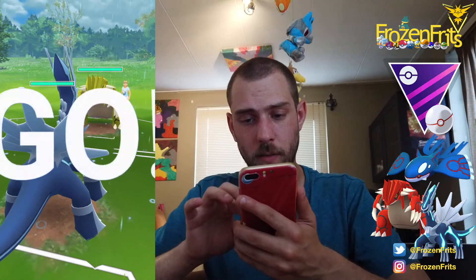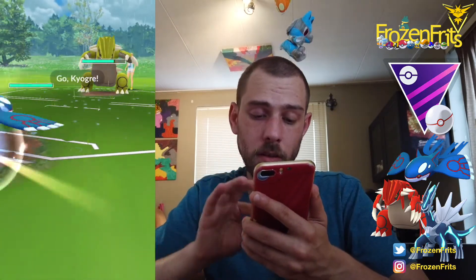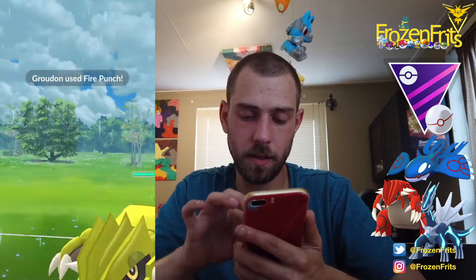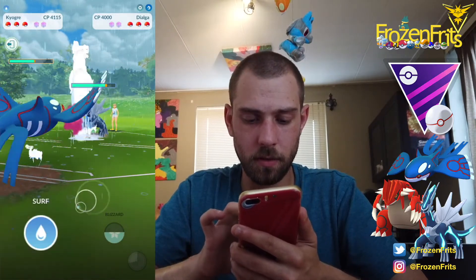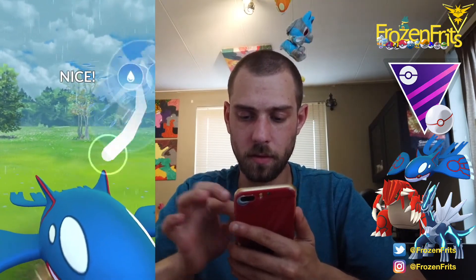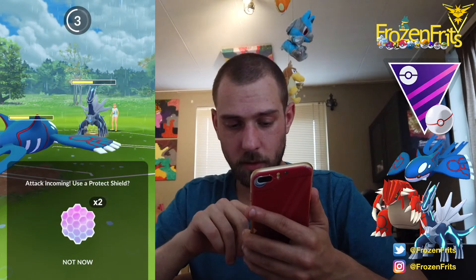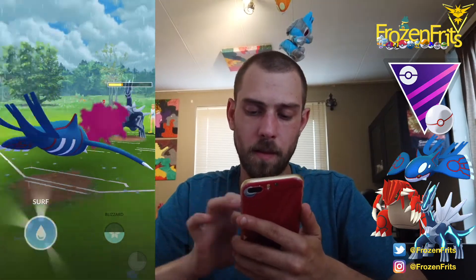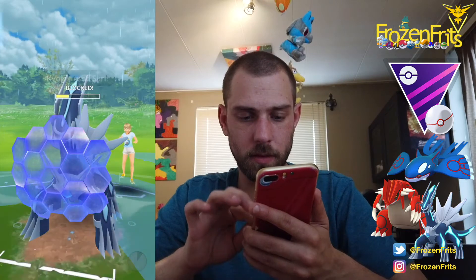We start off against a shiny Groudon and we switch in to Kyogre on the Fire Punch - I don't need to shield this. Then he switches in to his Dialga, and it's not pretty but also not too bad. We throw the Surf, then shield up this Iron Head, and take off another Surf. He decides to shield that up.